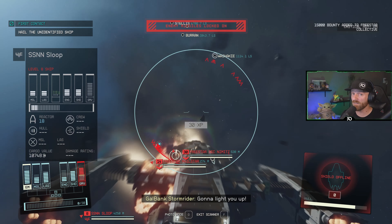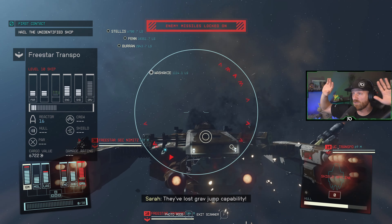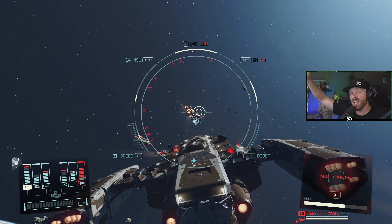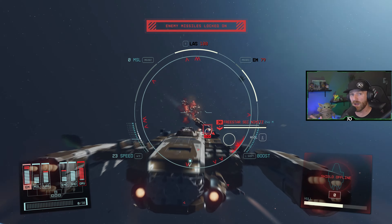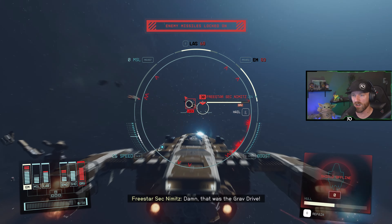Finally, and this was my favorite part about it — the grav drive will actually let you jump to far planets, so you're not having to jump two or three systems at a time. You can go way out with the grav drive. Everything about the ship is great: it looks great, it fights great, and you get the cargo on top of it.